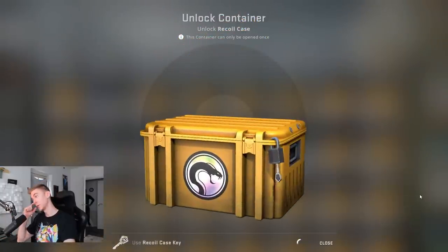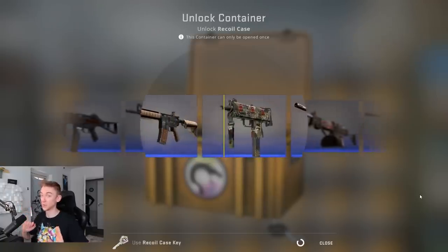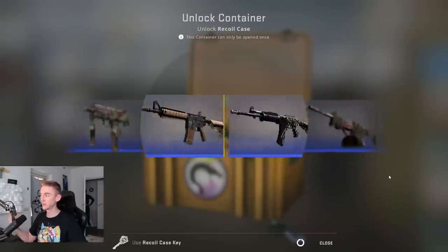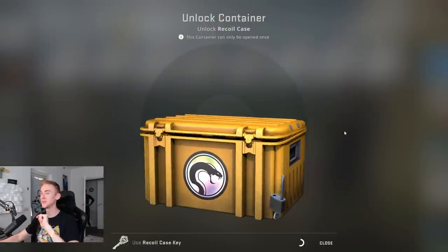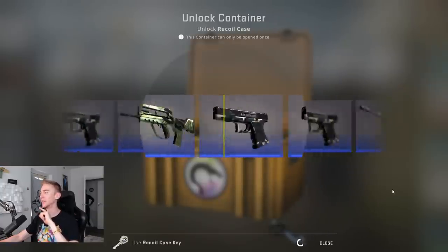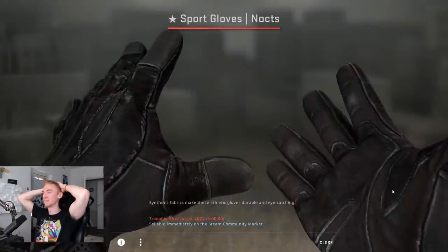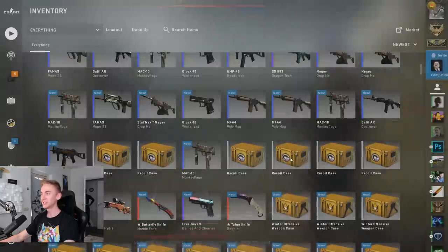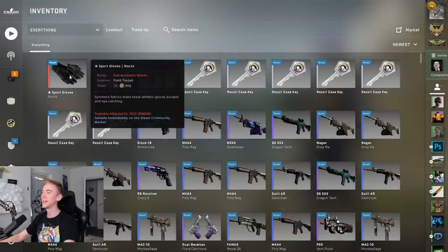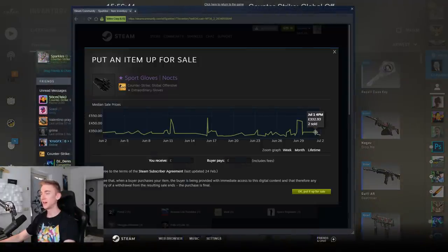Final 10 Recoil cases. We had a pretty sick pull with that StatTrak AK — normally when we open newer cases it's just absolutely garbage luck, but today I definitely can't complain. I guarantee that price will drop significantly. Are you kidding me? The Sports Glove Knots! They're not in Factory New for sure, but we got a pair of gloves straight off the bat — what more could we possibly hope for? That is amazing. They're in Field Tested. Let's see how much they're selling for — with these gloves and that AK, I have made profit. I have already made profit on this opening. That is absolutely unheard of given my luck and a new case release.